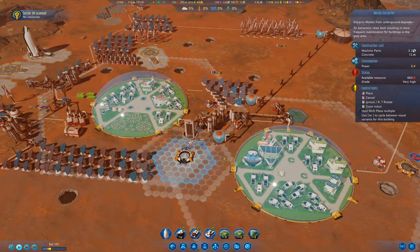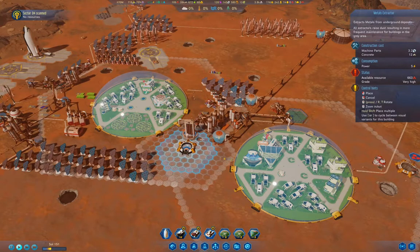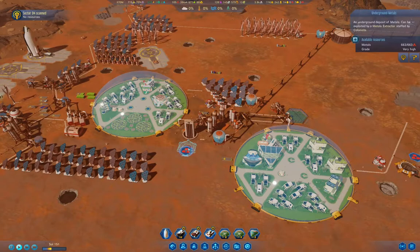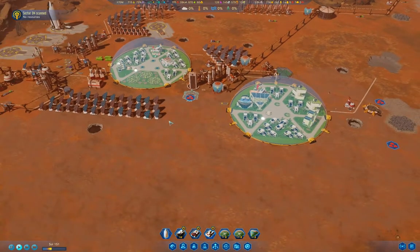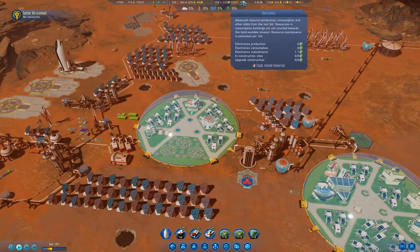If we drop it here, right on top of the deposit, it's in range of both domes. And if I drop another dome here, we'll be able to reach it with the workforce. So that's definitely important — we need to get our resources sorted out.